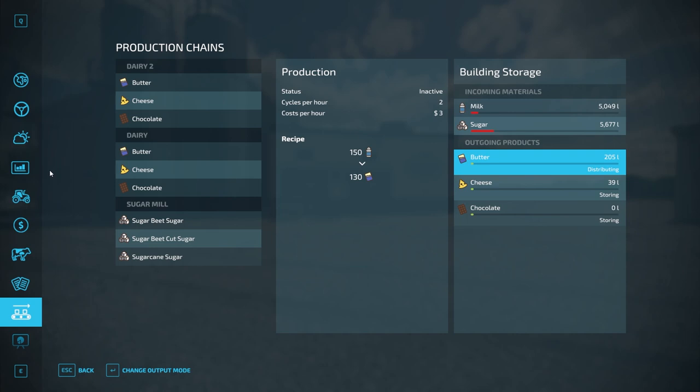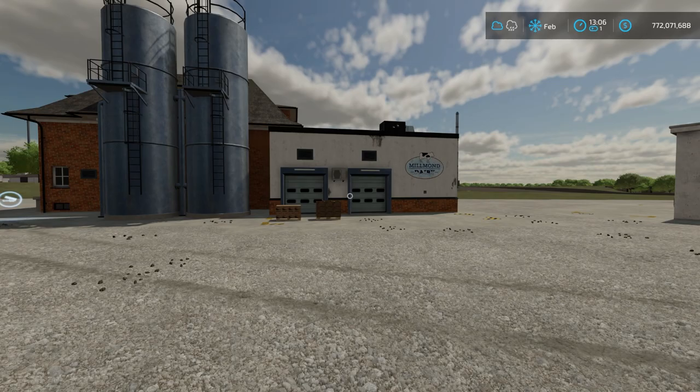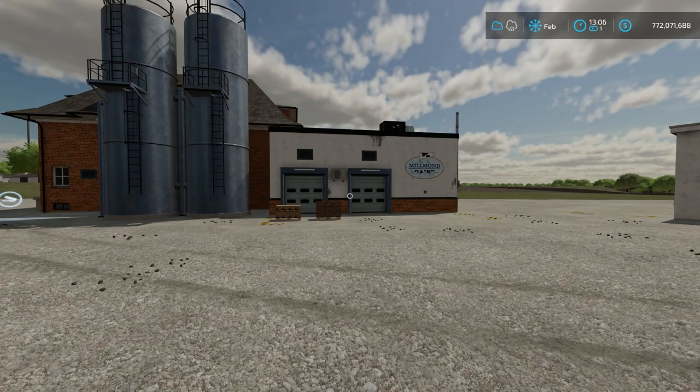What do you do with these products? Butter can be made into cakes in the bakery; otherwise you can just sell the products. Chocolate sells pretty well, and cheese can also be sold at various facilities. That is everything you need to know about the Dairy Productions Building in Farming Simulator 22. If you enjoyed this video, drop a like below, hit that subscribe button, and turn on your notification bell so you don't miss future videos. This has been Farmer Cop — thanks for watching.